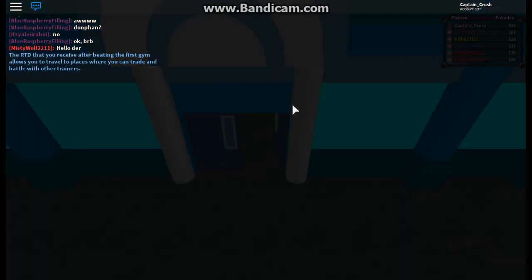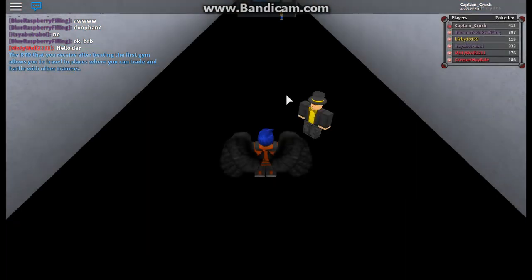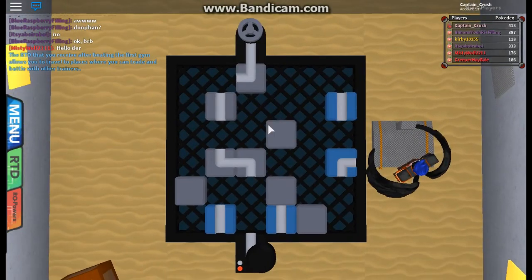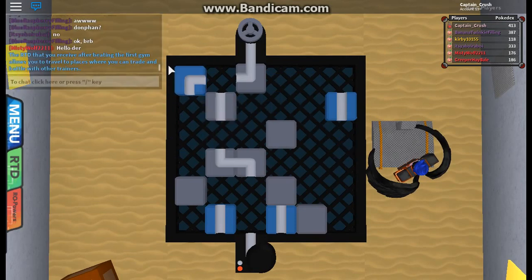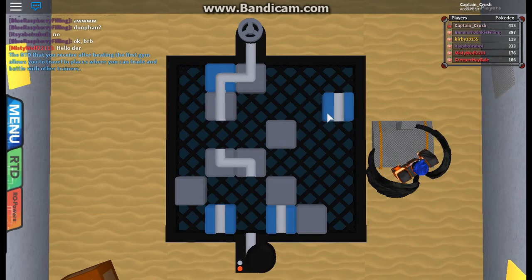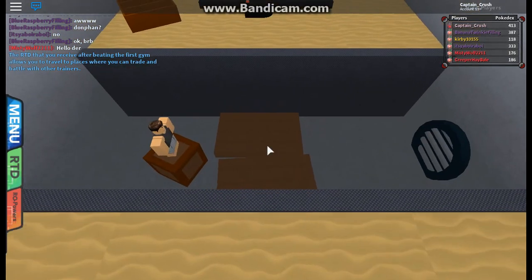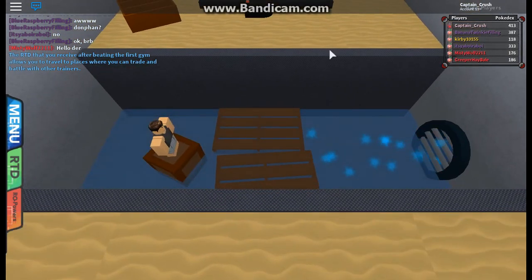Many of you guys were commenting that I should have picked a different starter. I like Chikorita and I kind of picked Chikorita for this gym anyway. So for this we have to move these like puzzles and just make a match so it's all flush — all you do is click the little steering wheel one time and it'll make the water fill up.